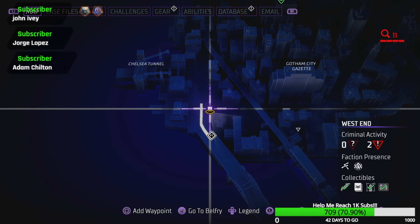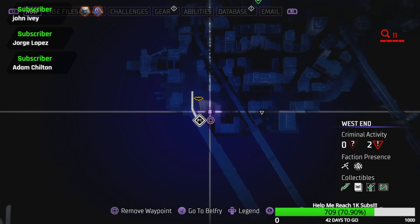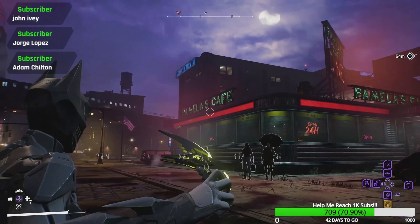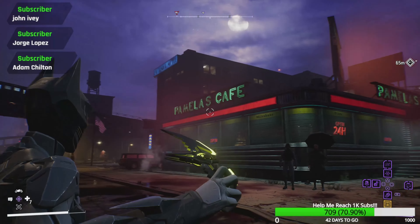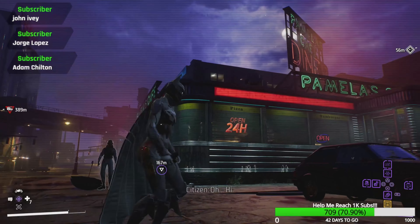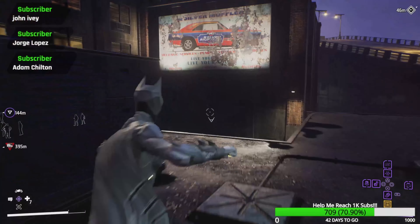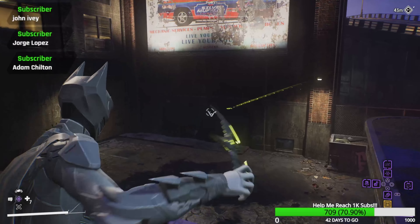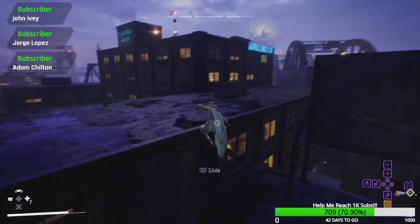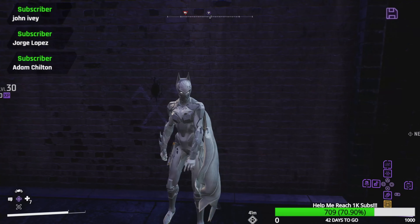Your next one is going to be right here at the bottom of the West End. You may remember this location from Arkham Knight's opening — that is the cafe. Obviously a different universe but still the same cafe. What you're going to need to do is look behind the building, you'll find your symbol, and right up here is going to be your page — voila.